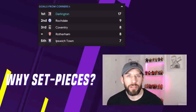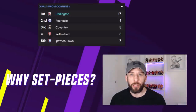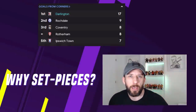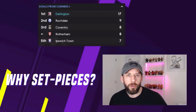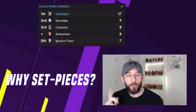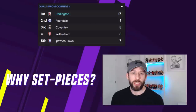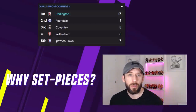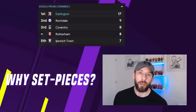Why set pieces? Why bother setting them up? They can basically be the difference between success and failure for your team, just like in real life. You can turn an average team into a great team by getting a few extra goals from these scenarios. If you look at the bar graphic there, you'll see my Darlington team has 17 goals from corners — almost double the second-place team.